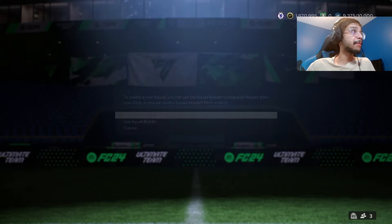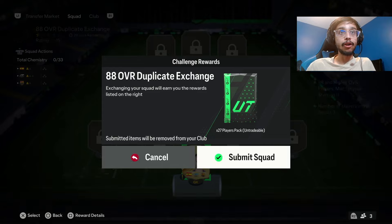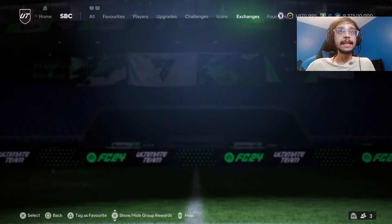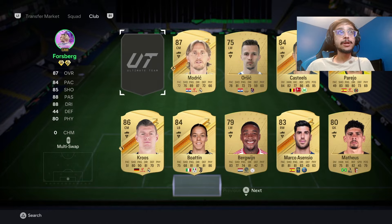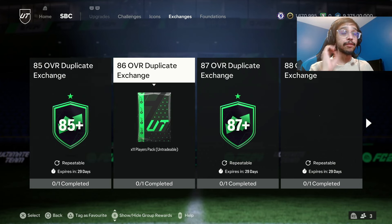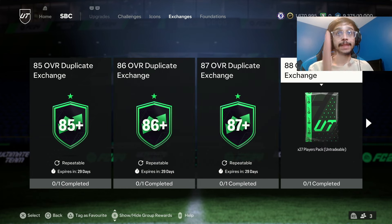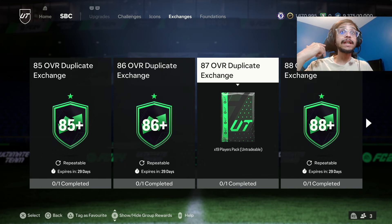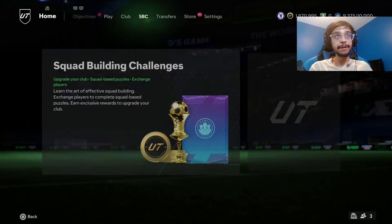If I was to open one of these exchange packs, I'm not packing cards that aren't dupes because I have almost every gold common and almost every gold rare already in the club. But I think I'll open the 87 Forsberg pack to show you guys what I mean. From this pack you're saving zero cards. From this pack you would be saving two rares and one common. Same with this one and this one. You make six player picks out of this exchange, three out of this one, two out of this one, and one out of this one.